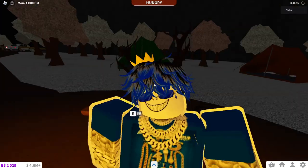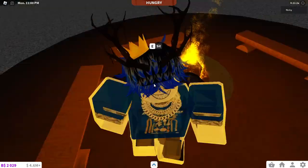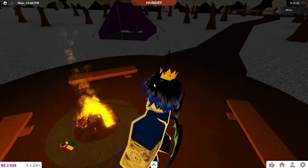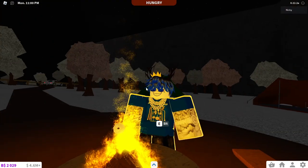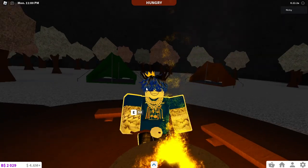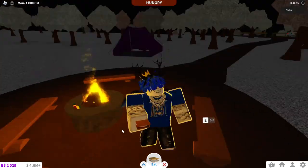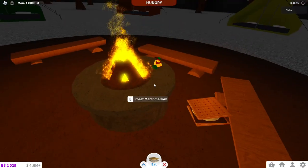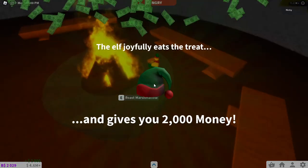What's really interesting is that you don't need to get anything from your house — all you need is a s'more. Just go here and roast a marshmallow, wait for it to roast, and after it's done you'll get a s'more. Then you give the s'more to the little elf, and there you go.